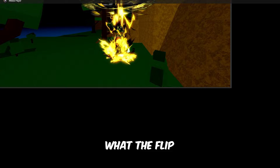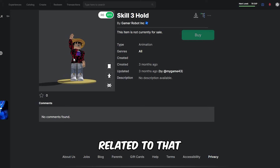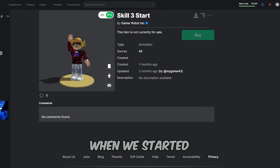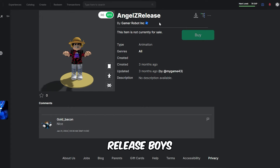It looks pretty insane — the animation is crazy. It might be what I showed in the thumbnail. I'm not sure what skill 3 means — is it going to be the Z move, the X move, or whatever it is? Here is the skill 3 release — looks pretty nice. So we're going to hold it when we start it, it's going to do this, and then that's the release. Interesting. And then that is skill 2.